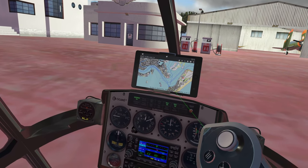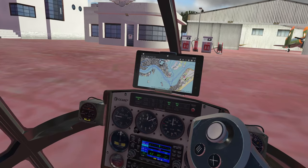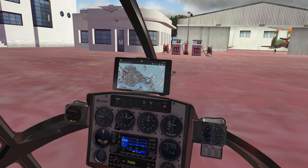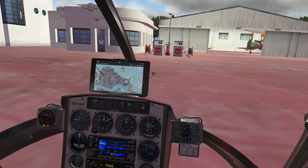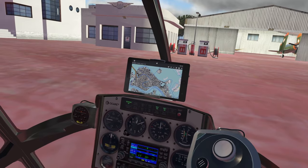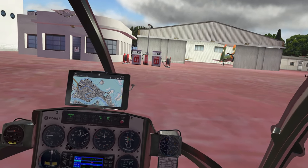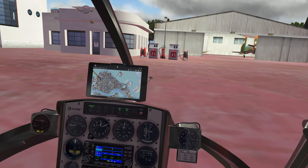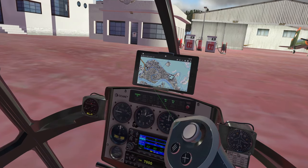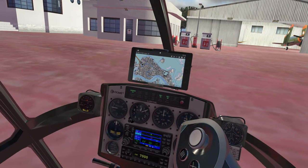We're going to cross this channel and follow basically the southern coastline until we get to the Grand Canal. We're going to follow the Grand Canal and find three helipads that are included with this scenery. The first helipad is a boat — a frigate, to be precise. We're going to see if we can land on the back end of it. After that, we'll look for a rooftop helipad on a building that's either a hotel or hospital, and then the third helipad is on the west side over by the docks.